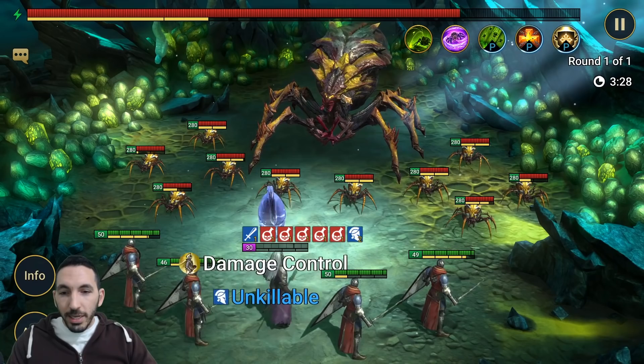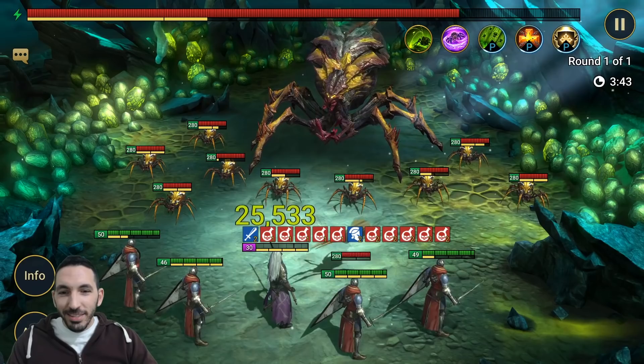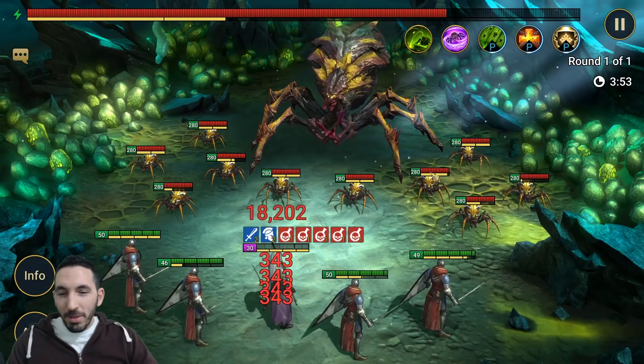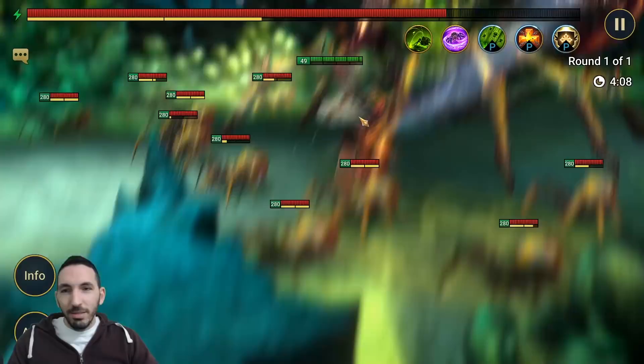A1 again. We're fine - we can do an A2 for 130,000. The unkillable - I almost didn't apply it. We're three minutes in, about 20% of health down. Let's keep going. They barely have any critical damage - I didn't focus on getting critical damage, just 100% crit, a lot of accuracy, and a bit of speed.